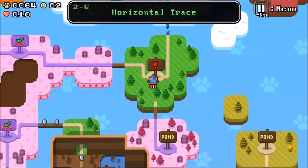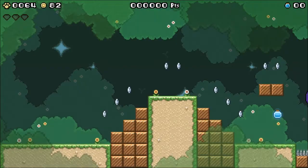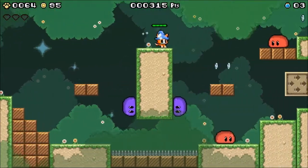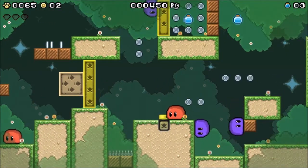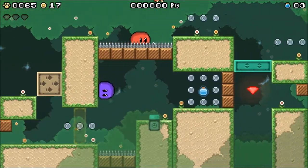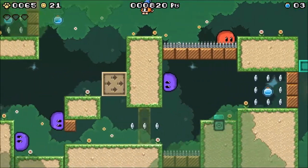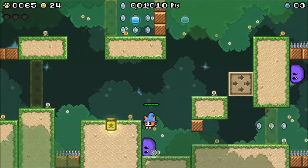Now it's time for 2-6. Watch the other one be 2-8 and 2-7 will be the one that's mysteriously missing. Wait, you take four hits? Okay, so that's a right moving block — but I need to make use of that down there.